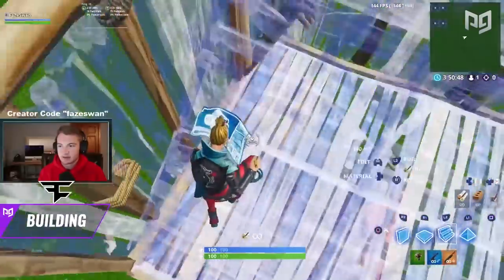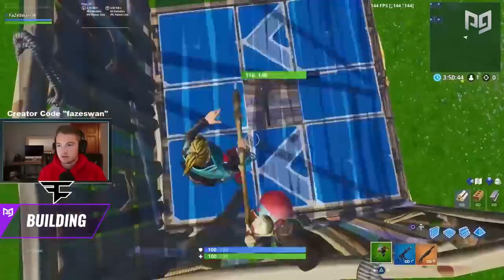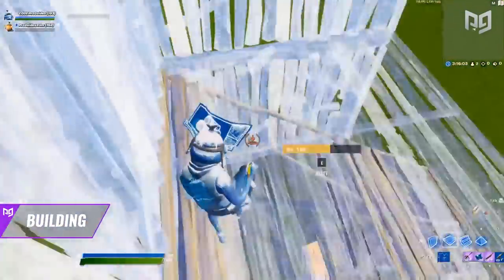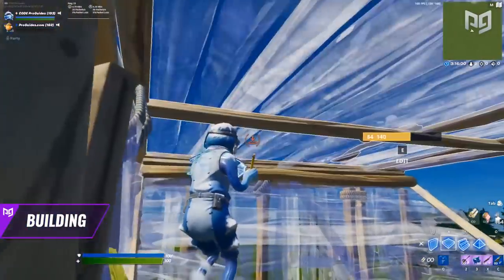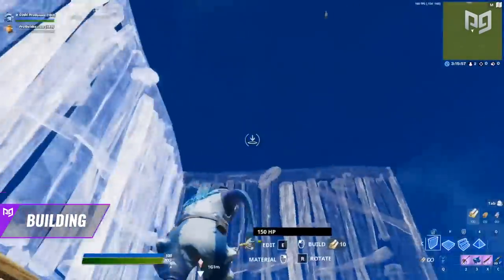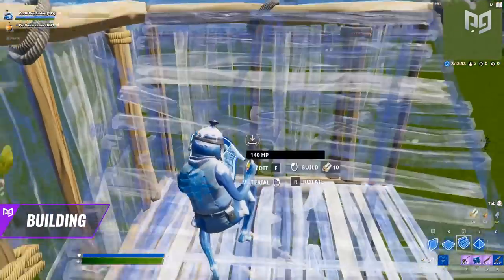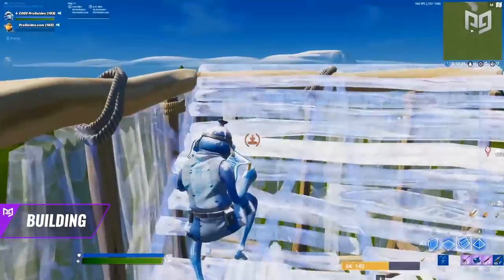When we coach new players trying to learn 90s, the number one problem they have is blocking themselves off with their floor pieces. A floor piece will attach to the top side of a wall when your crosshair is above the halfway point. If you're pointing below it, your floor ends up where it should be — underneath you. So if you're always blocking yourself off during your 90s, your crosshair is pointed too high when placing that floor piece.